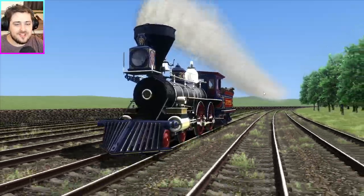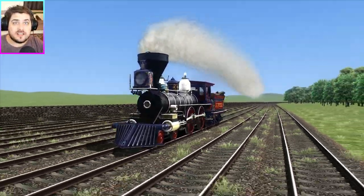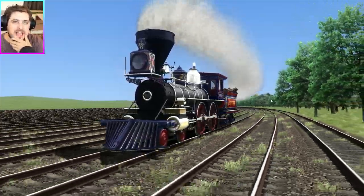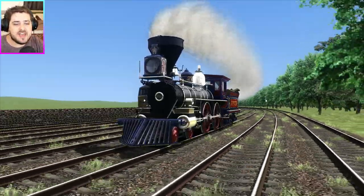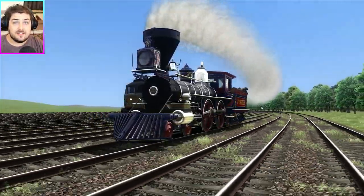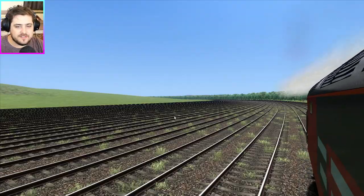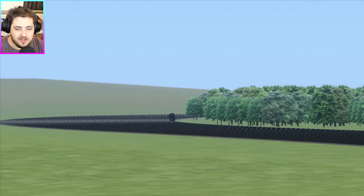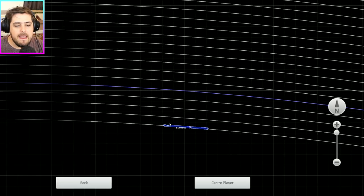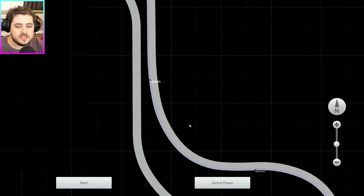I'm actually surprised how a steam engine this old is going this fast. 55 miles per hour for an engine like this — that's like Bugatti Veyron territory. This is not a car channel, this is a train channel. For this train, 55 miles per hour is like an A4 doing nearly 200 — that's how amazed I am. I was kind of expecting Jupiter to be about 20 to 30 miles per hour, but doing 55? That's really fast. Let's see if I can try and see the Black 5 in the distance. I can't even see it — it's so far behind. Oh no, there it is. Let's have a look on the map. We are here and the Black 5 is there. We're extending the gap quite a lot — that is quite a big gap.